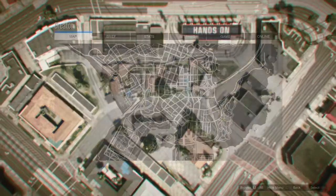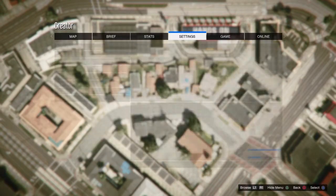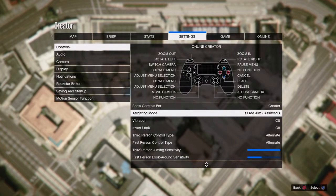Once you spawn in Creator, you want to go ahead and click pause, go to settings, go to targeting mode.